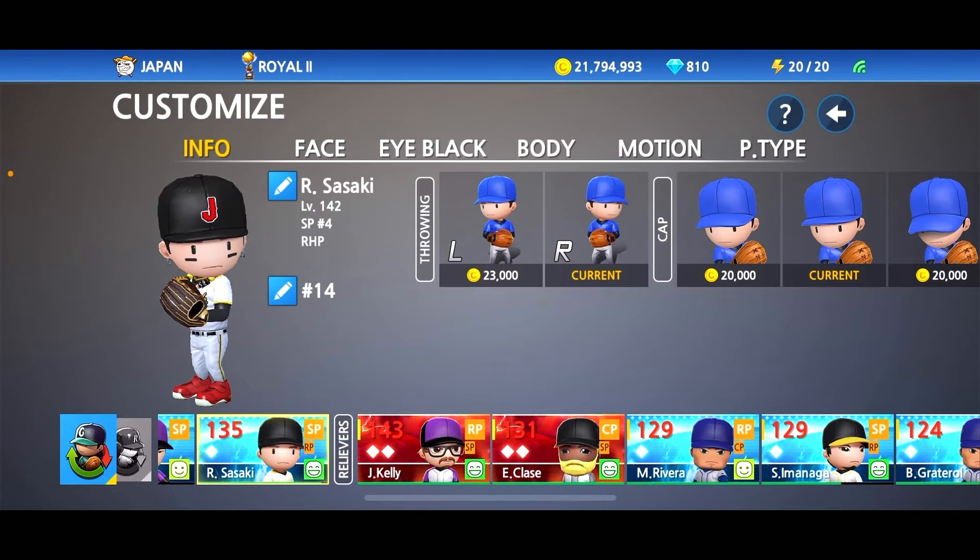As far as the cap, he didn't really curve it too much and he didn't keep it too flat, so we're going to go with the standard one. For the face, it's really up to you and what you want to use. Since he doesn't have facial hair, we'll go with this one for 24,000 coins. As far as the eye black, he doesn't use it, so we can remove that. For the body, he is 6'2" but he is slender, so we'll keep this build right here.